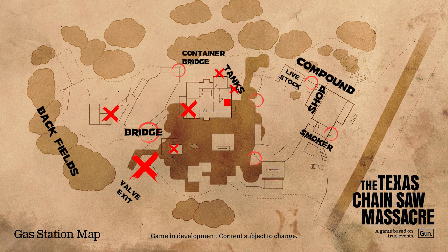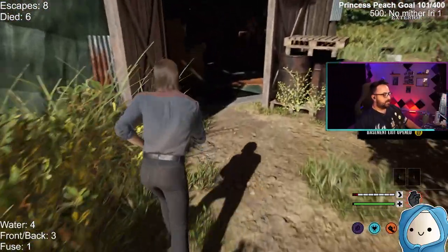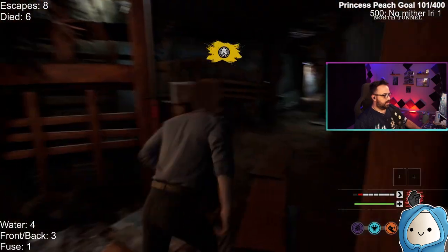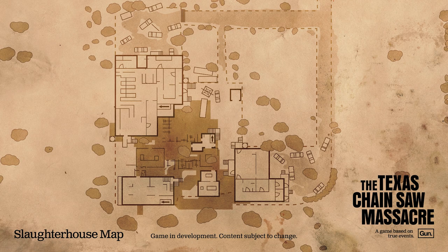For the fuse exit on the gas station map, the fuse spawns in one of the rooms inside of the main house — it rotates each room — one in the livestock barn in the compound area, one at the workshop shed, or in the shack in the back fields. The fuse box will spawn in one of two places: either side of the storage shed or inside of the house at the back room. The best way to get to the fuse exit door is to go through the tool shed, climb down the ladder, stay to your left — the door will open on the left and you can escape through the tunnel.